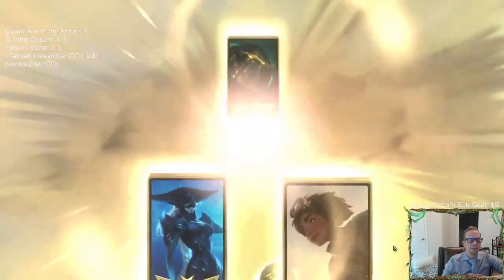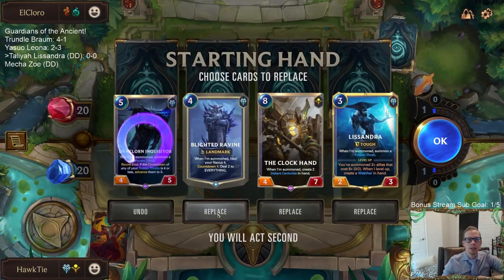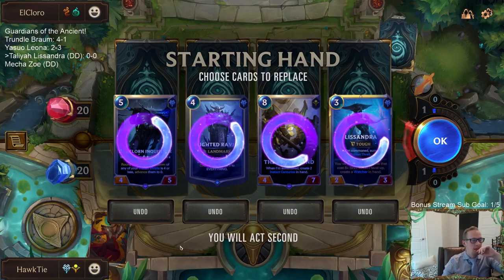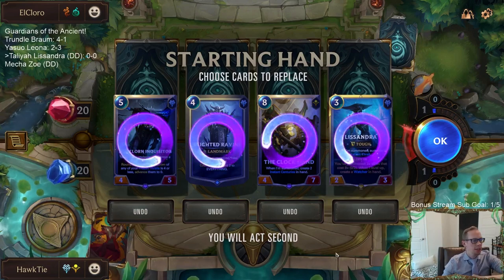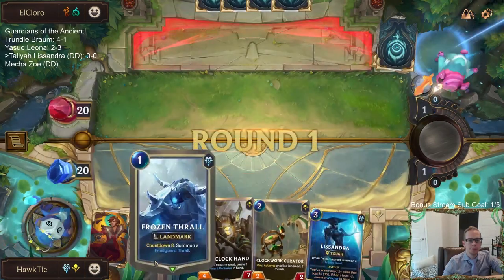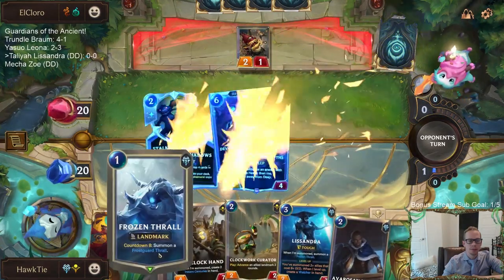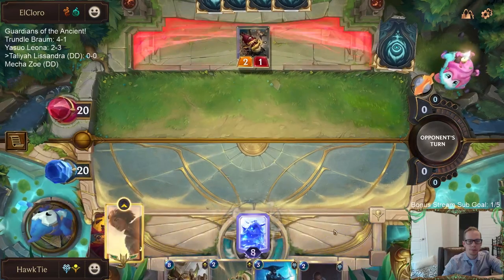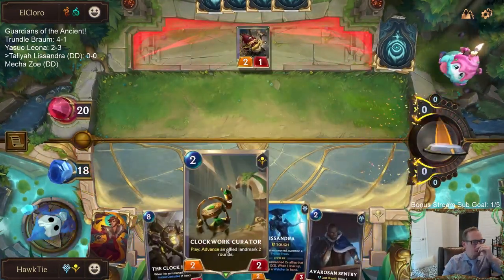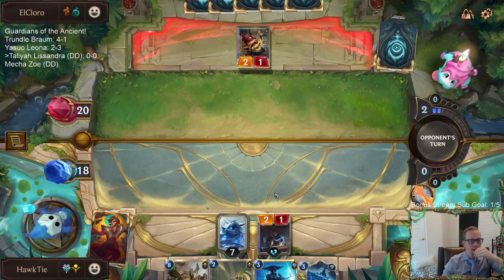Playing against some Deep. Let's see if we can get some Thralls. No Thralls in the opening hand — I'll mulligan everything. Gamma, the person who donated the deck, says just keep Lissandra in this hand. We'll keep Lissandra. We got Frozen Thrall in the redraw! I'm going to wait on the Clockwork Curator — I don't think we necessarily need to play it immediately. I'd rather trade the two-one with a Sentry and draw another card.